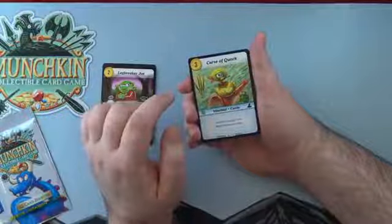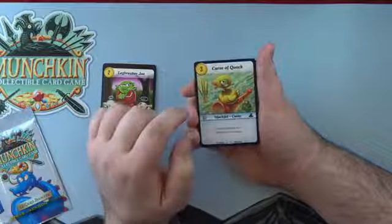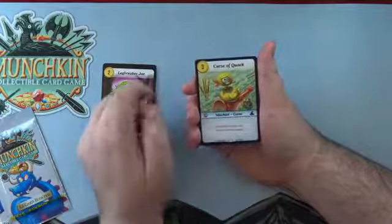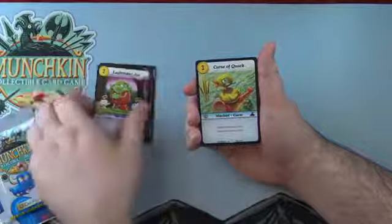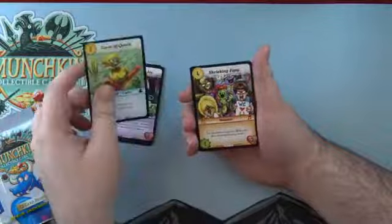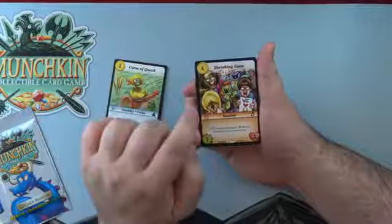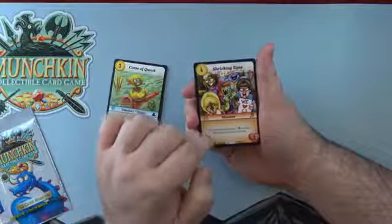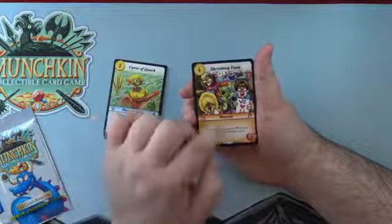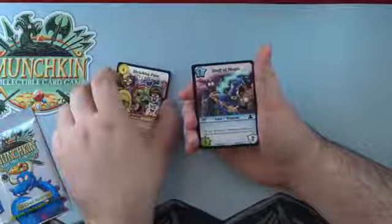The Curse of Quack — Munchkin fans love their ducks. First time I've actually seen this one. It's a three-cost Mischief curse that sticks to a target loot — like a Holy Roller — and that loot cannot unzap. Really good, just keeps it zapped. Shrieking Fans is another common, a monster at four cost, one power, three life. Expensive, but for fighting it's plus one power for each face-down card in your stash. The Bard has a lot of stash abilities, so that's cool.